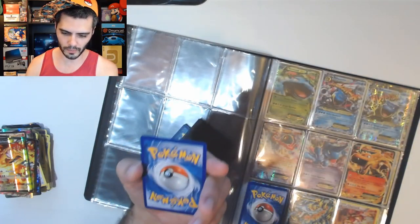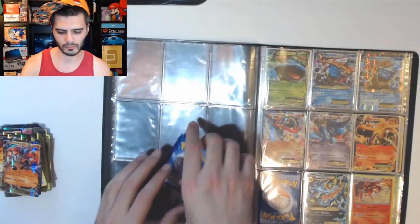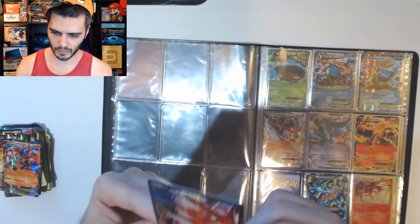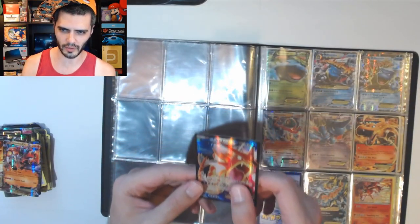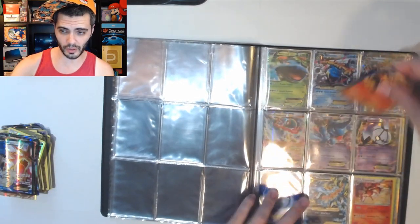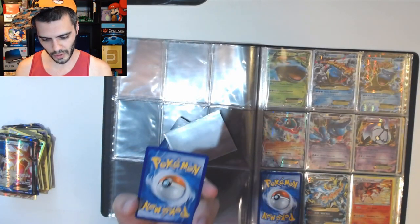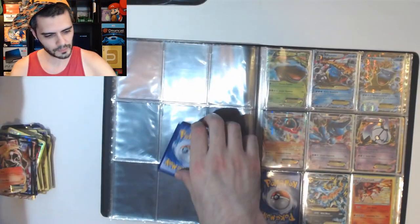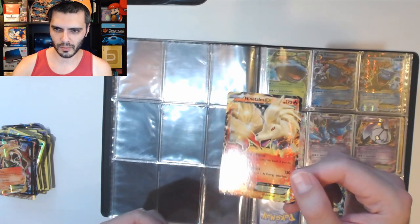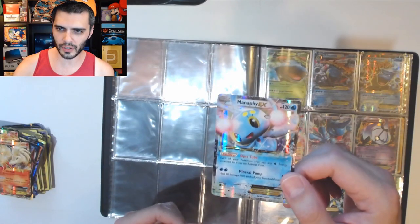Groudon — pretty sweet. There's a shiny Gyarados — I'm pretty sure this card is just kind of whatever, it's not a super awesome card, but I don't believe I have it so it's good that I got it. Another Charizard EX. Nine Tails — I don't recall seeing that one so it's good that I got it. A Manaphy EX.